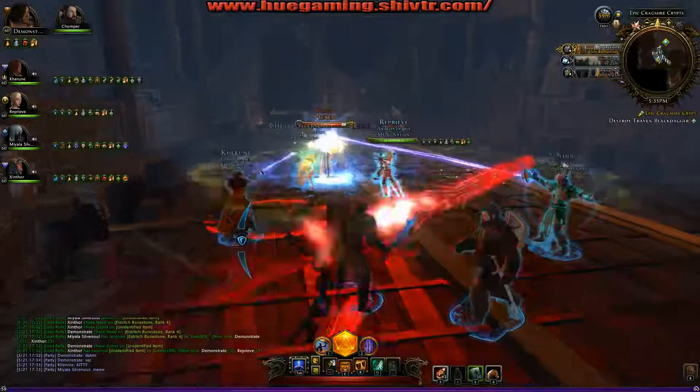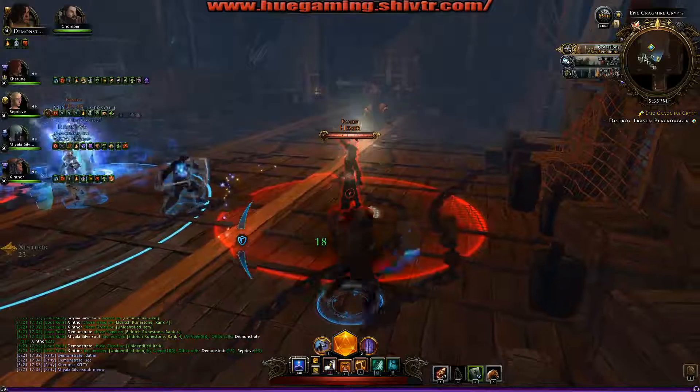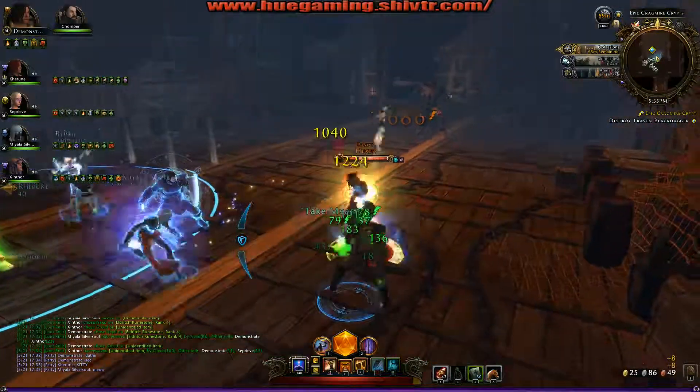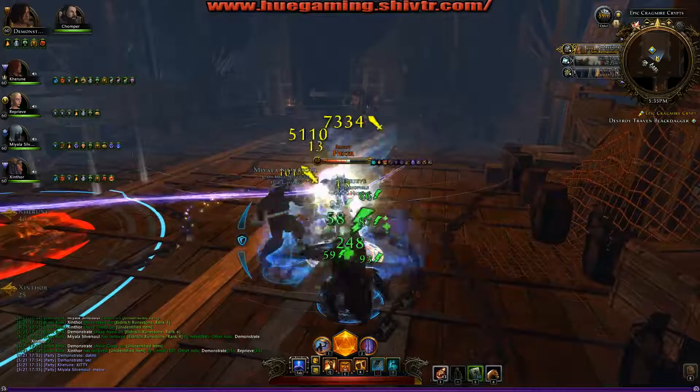We start this fight off by pulling that first bandit right there, and you see the boss is yet to pull. We kill out these bandit hexers, and then we move on to the boss. This boss is pretty simple.